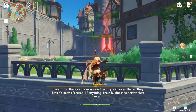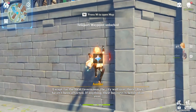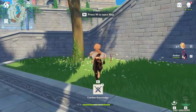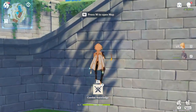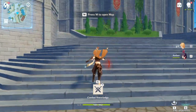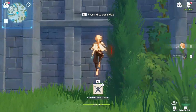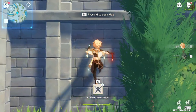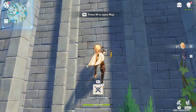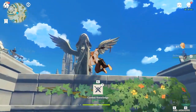Once you get the teleport right here, follow the route that I take. Make sure you manage your stamina correctly because there are some points where I didn't manage it correctly and had to stop and wait for it to come back. If you manage it correctly, you can do this a lot quicker. On this ledge, make sure you wait for your stamina to come back up so you can climb this area and get to Amber to start the next cutscene.